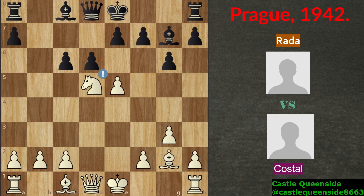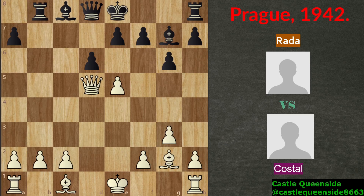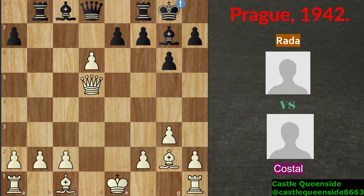So after knight d5, knight takes on d5, c takes on d5 and queen takes on d5. Again an inaccuracy — computer says bishop d5 was the best. Of course computers always calculate better than humans. Right now after queen takes on d5 this rook on a8 is attacked so black decides to move this rook to b8, taking advantage of this open file. Next move was e takes on d6 and castle kingside for black, a good move because delaying the castle can lead to serious problems in black's position.